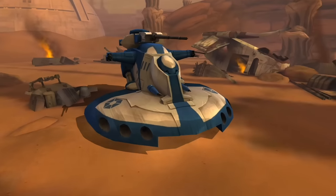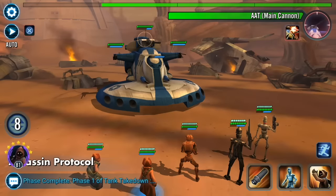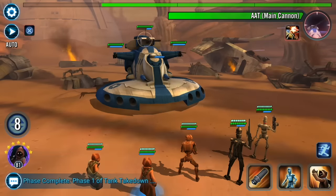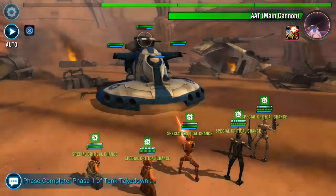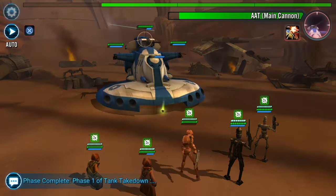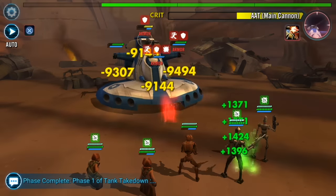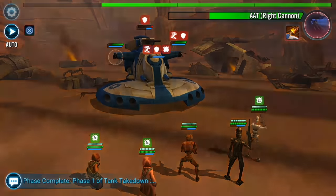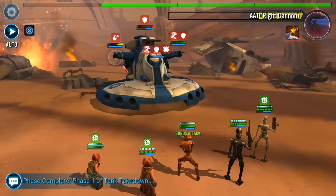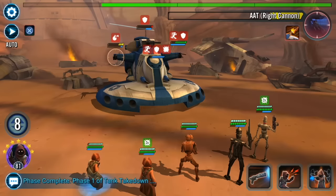I just found that in Phase 2 of the normal mode this team can absolutely wreck, and the tactics are pretty simple. You've got to have HK lead — he's going to give turn meter every time those droids crit. The Jawas are calling in additional attacks when they use their abilities, so you want to make sure you're pointing at the guns so that the extra hits land on the guns and don't hit the main body. You really want to take the guns down as quickly as you can — you can see the droids are critting like nuts, hitting it real hard.